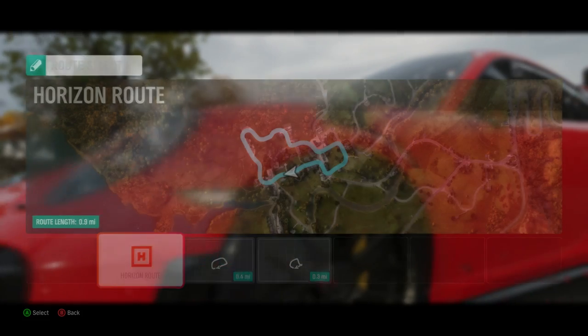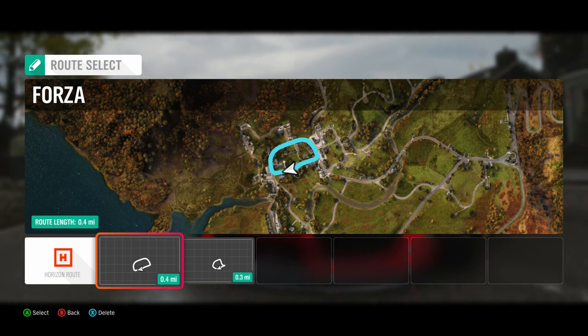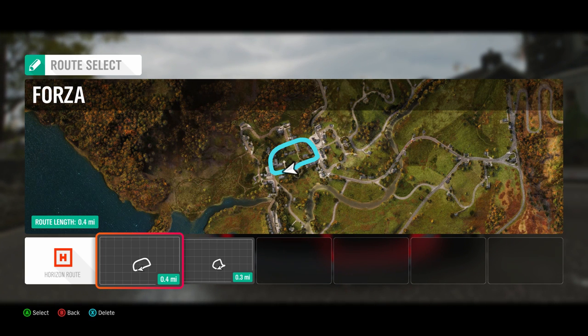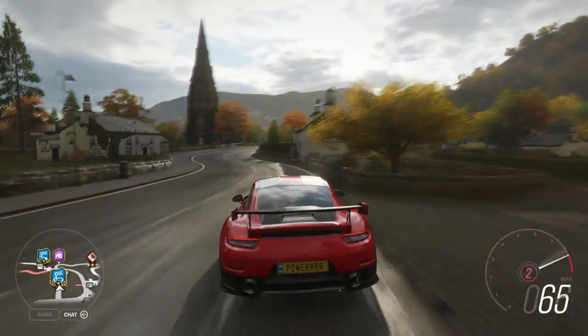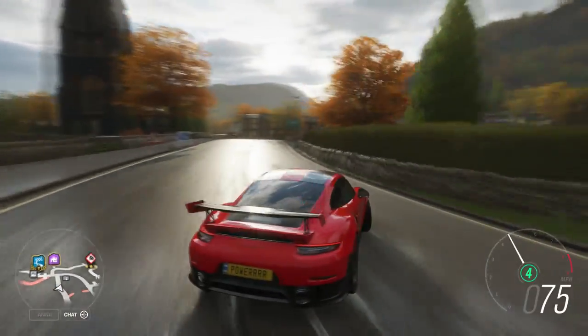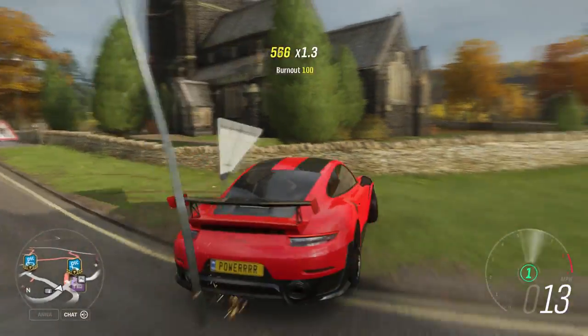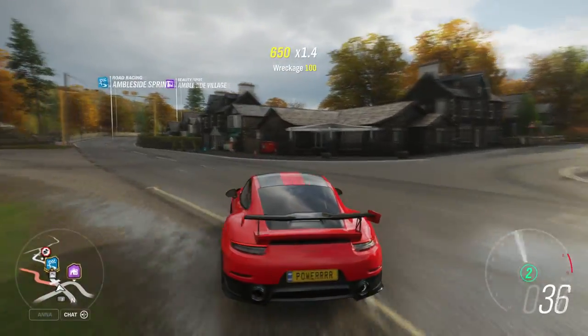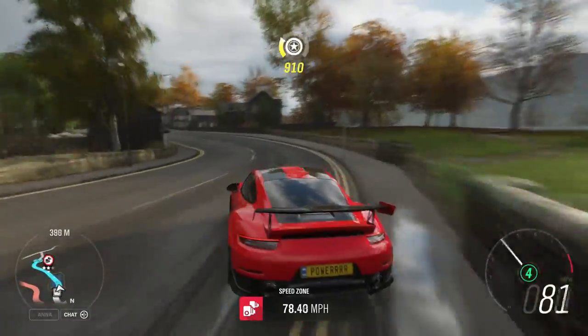I'm just going to show you the actual route and then I will show you how to play it. It is 0.4 miles every lap — that means it's about 600 meters per lap. So if you times that by 50, that's only like a 30 kilometer race. Pretty cool. I did it in the Hoonigan Hoonicorn and just got loads of skill points drifting around every single corner. My best lap time was 16 seconds something, but if you're not drifting and you do it in a really fast car, you could easily push into 15 seconds — maybe even 14 seconds per lap.